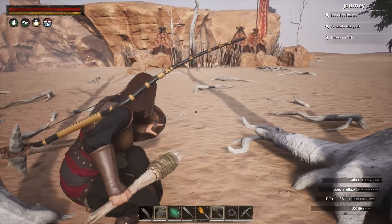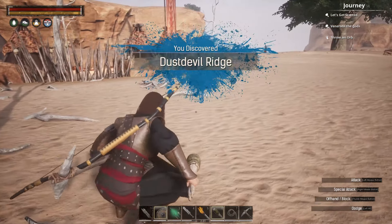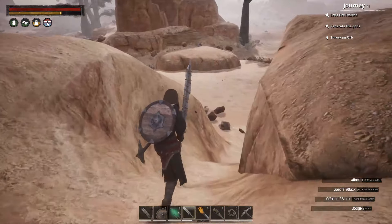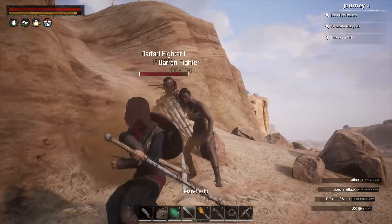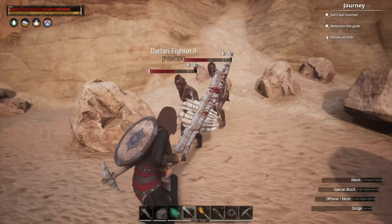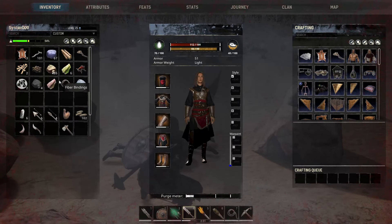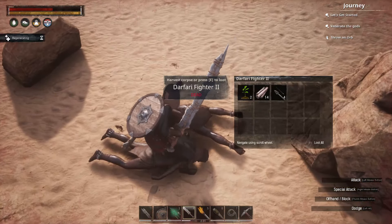It looks like we've got some sort of patrol. Okay, I see prey — there's two of them, so maybe if we can kill these two guys real quick. There we go — I don't want fighters right now. Alright, let's regen a little bit of health back. You got anything worth looting? More arrows, okay.